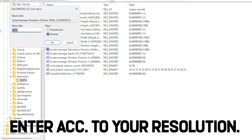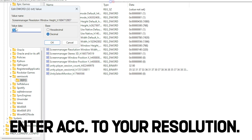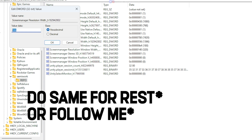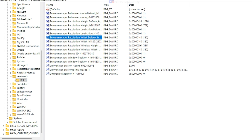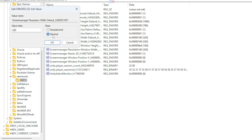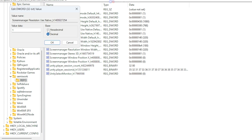Follow these steps carefully. Double-click on Width, select Decimal, and enter 320. Double-click on Height, select Decimal, and enter 180. To ensure the new resolution works, disable the native resolution — double-click on Native and set it to zero. Repeat for any other relevant resolution settings.